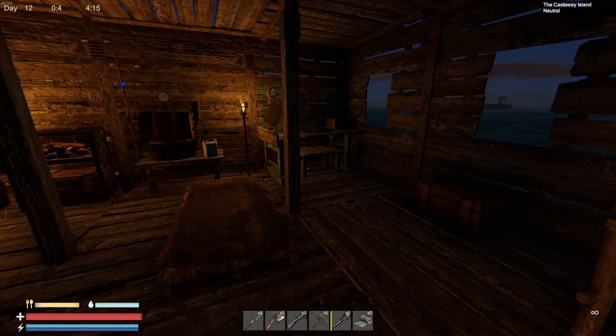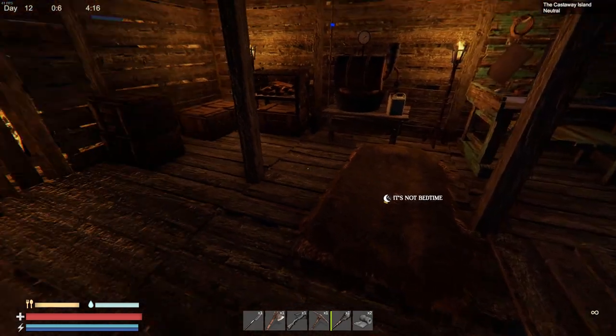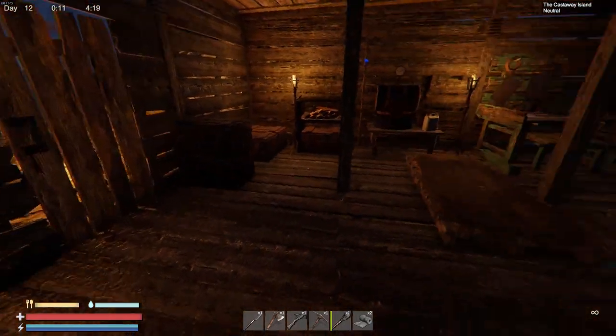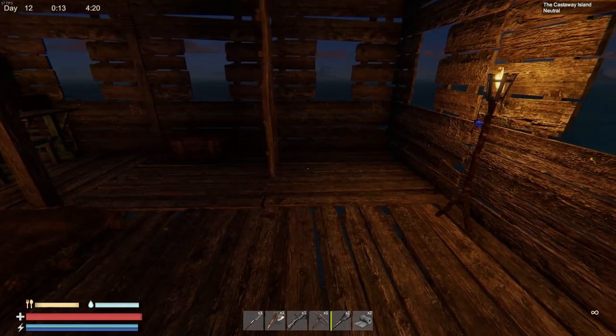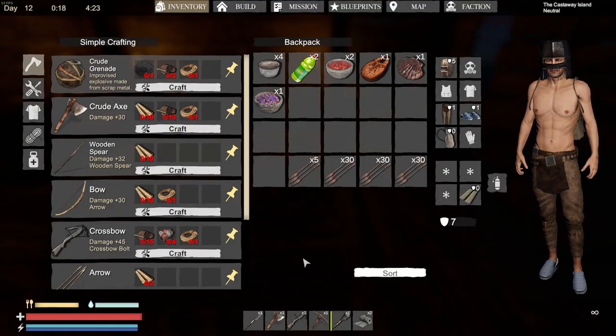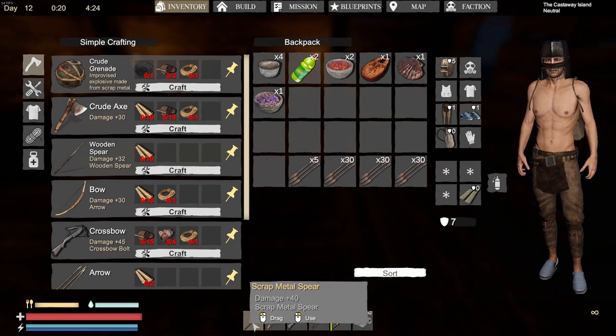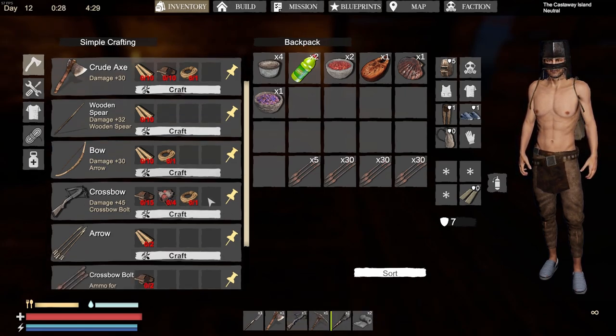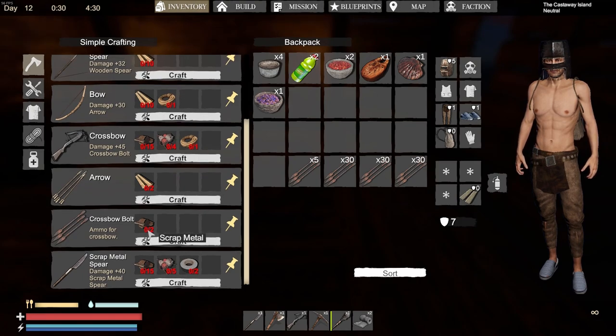Alright, here we are in our base. I've got a lot to show you guys. It looks like it's 4 a.m. I've been playing this game off camera. Our last episode I was wanting to make a scrap metal spear — I've got that made. I've also got the crossbow made. The bolts are cheap — just two scrap metal for ten bolts. I've tried it out; it's pretty accurate. I'm really happy with it.